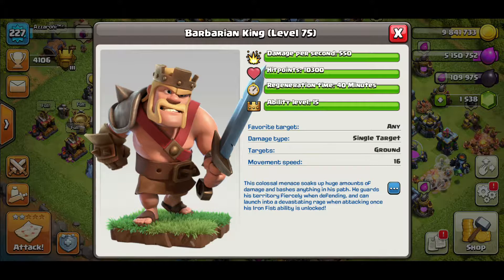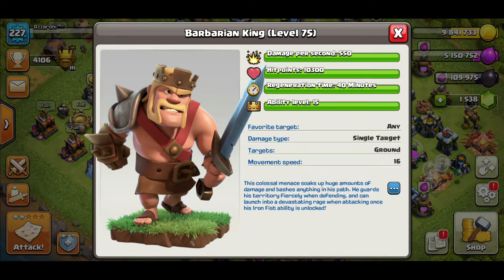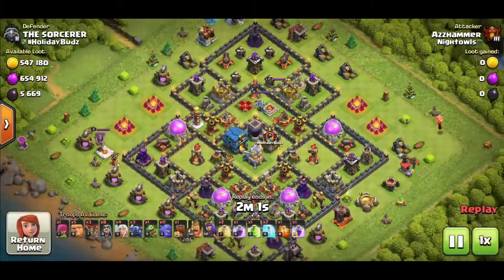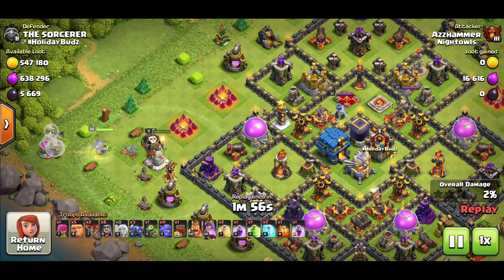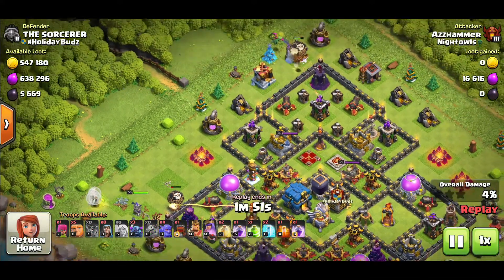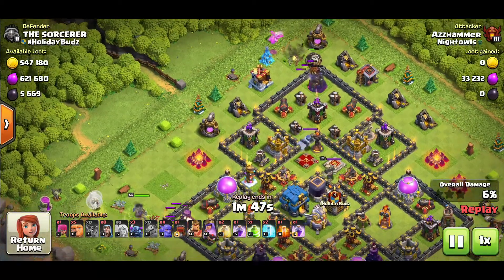Piggybacking off the first tip, there's a smaller tip that also has to do with tanking. When doing spammy attacks like a Bowi or Queen Walk Pekka Bowler, this tip applies to Town Hall 11 and up because anything lower doesn't have the Eagle Artillery. By placing your king first, you distract the Eagle Artillery for the first few shots because the Eagle Artillery works on hit point density.